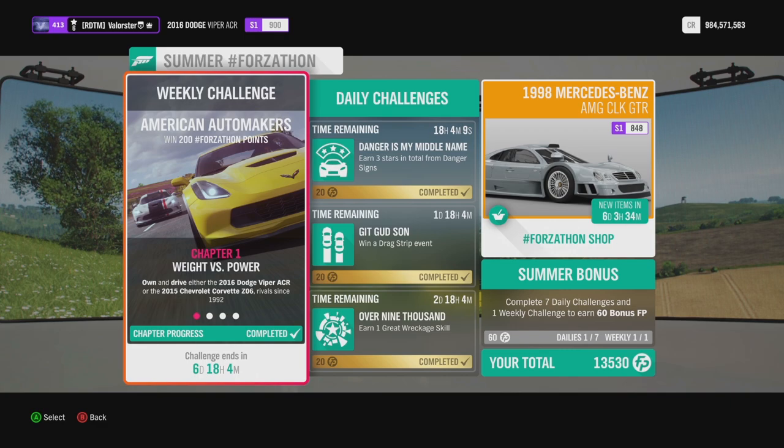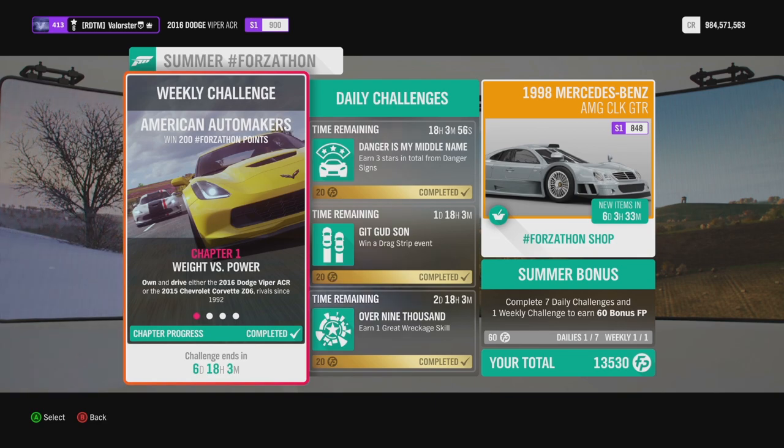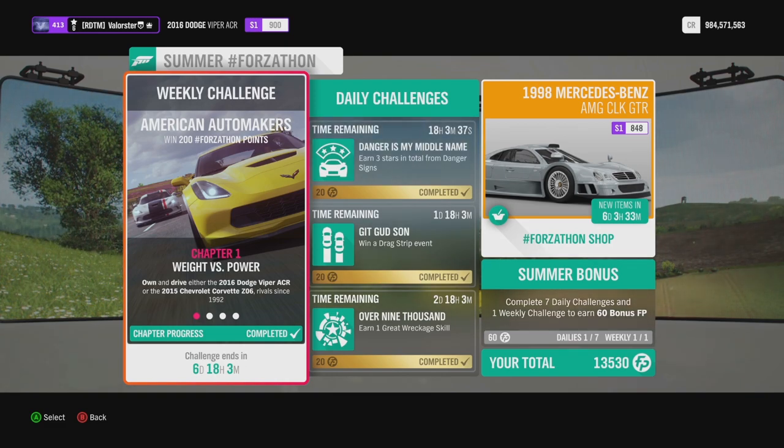For the Forzatón, we need to own and drive the 2016 Dodge Viper or the 2015 Chevrolet Corvette. On my Discord, a lot of people can't start the weekly challenge — they already own the car, drive it, change the car, drive it, and it's not starting. It seems you need to buy the car and then the Forzatón will start. So if you have that bug, just buy one of those two cars.